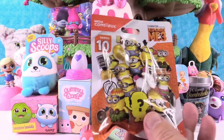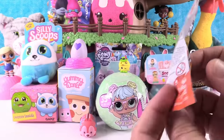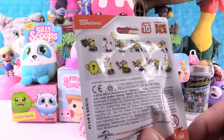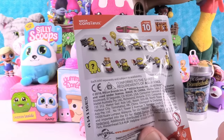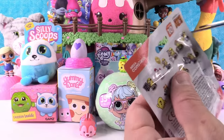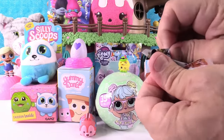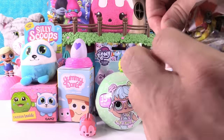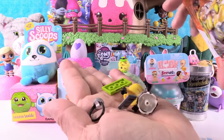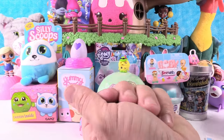I'm going to open up the Mega Constructs Series 10 Despicable Me 3 Minions and Unicorn. It's so fluffy! Here's all the people we can get — there are 12 different ones to collect including a mystery one. I want the banana minion or this little guy with the hat. You're guaranteed to get a really cool figure. Oh, is this the banana minion? No, it's one of the jail minions — it's like the mugshot minion. I'm going to put that one together while Shannon opens something else.